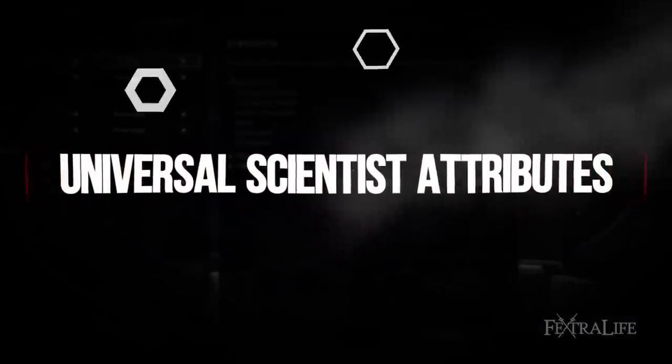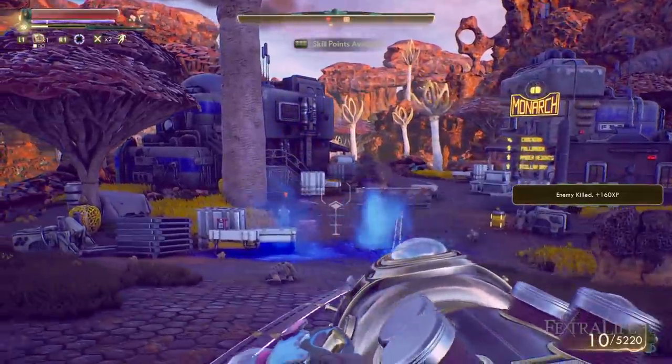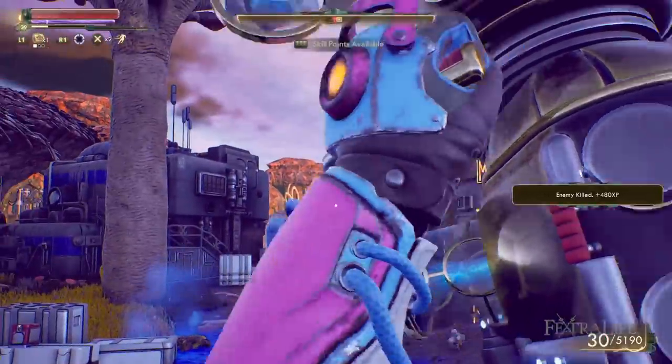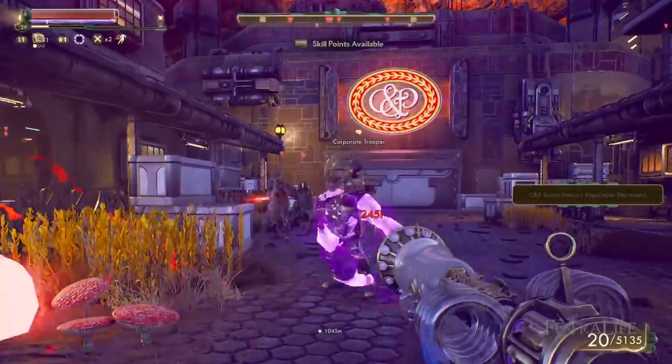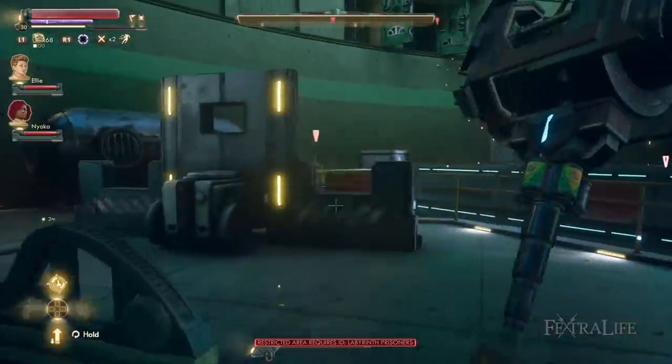The Universal Scientist can use any weapon type in the Outer Worlds because it specializes in science weapons, and there is one of each type. This means you'll need to spread points out a bit in order to use them all effectively, but you can also respec and specialize into one type of weapon if you find one that you really like. Spoiler alert — you definitely will, and I know which one.